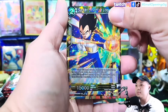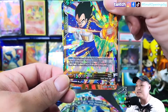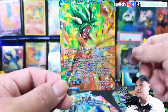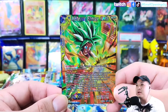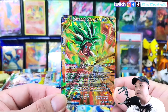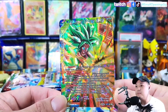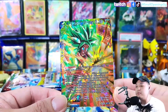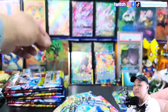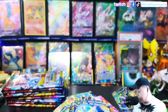We got a super rare at least — cool, cool, cool. Meteoric Energy — look at that guys! This is why I really like Dragon Ball Super, because every card is a full art and the pulls are really just awesome. I better just sleeve them up before I damage them.